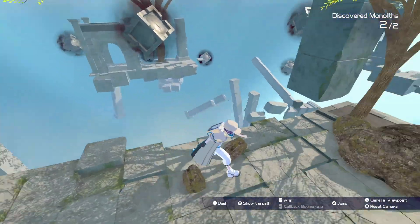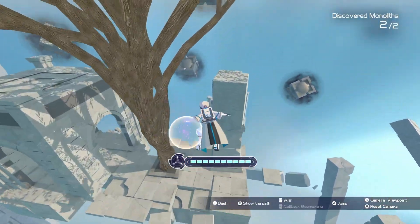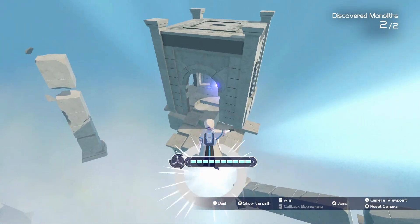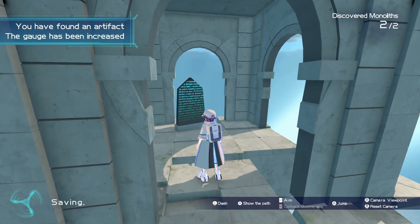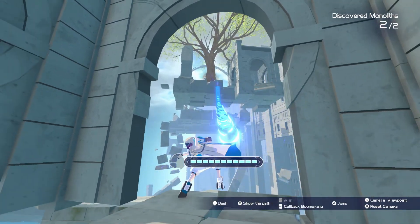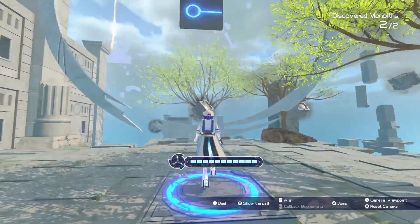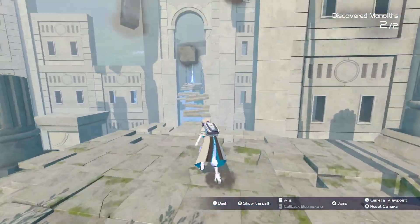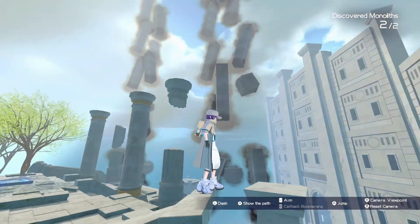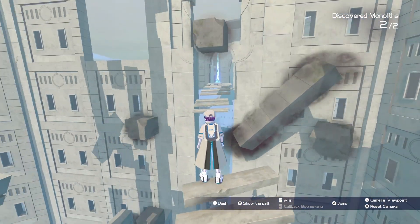Is there a secret something back there? It looks like there's something back here. There are secrets — the more you know. You can kick the bucket, that's also good to know, with whatever these balling pillar things are.